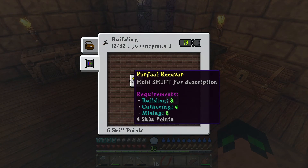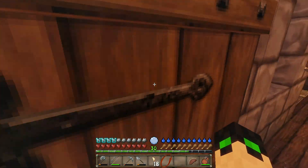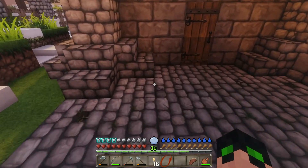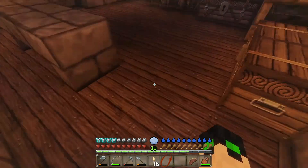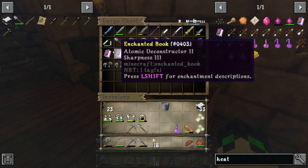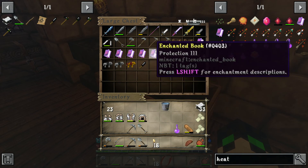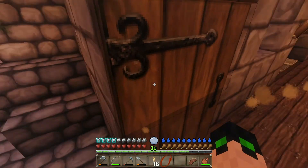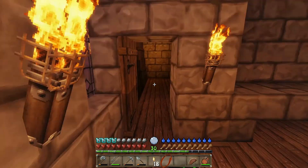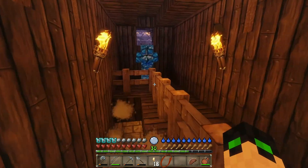I also leveled up my building skill enough so that I can access anvils, which should be very helpful. I believe we have some enchanted books here — yeah, we do. Power three, long cast three, lesser smite, power, reduce cooldown. Regardless, I want to put this protection three. I have two sets of diamond armor — one from the village and one from the tower. Does this one have something better? Protective — I think I want that.